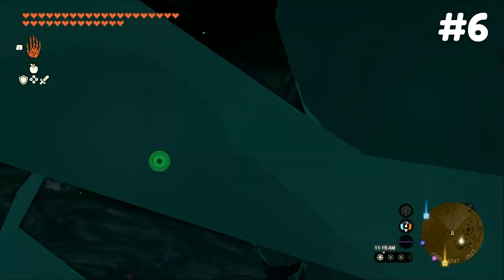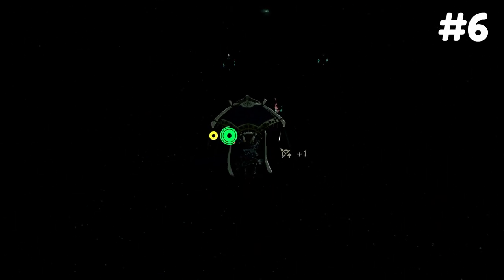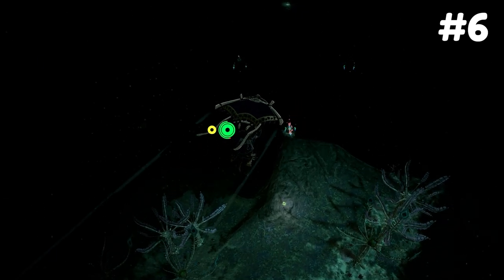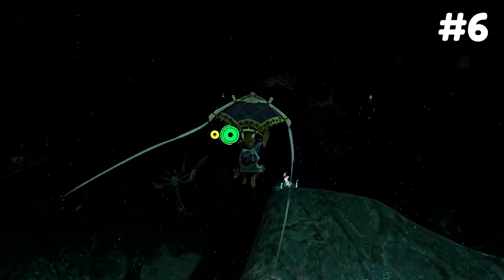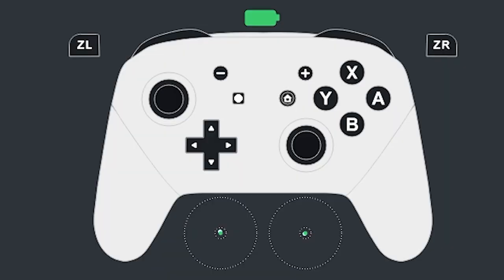The next tip seems obvious, but I'm sure I wasn't the only one who didn't know you can throw items by hand. At first I was wasting tons of arrows in the depths, attaching them to Brightbloom seeds just to see. It wasn't until I stumbled across a shrine with a throw tutorial that I figured it out. If you didn't know — hold R and press up on the D-pad to throw whatever you want from your inventory.